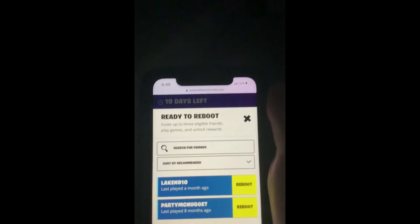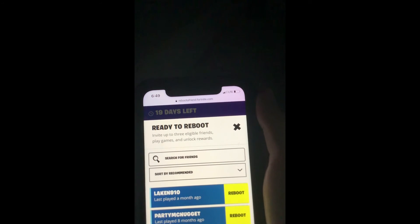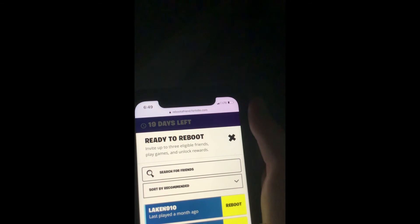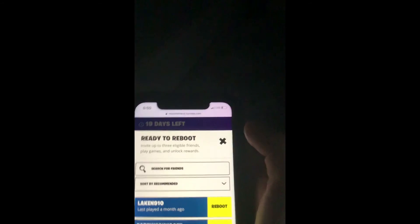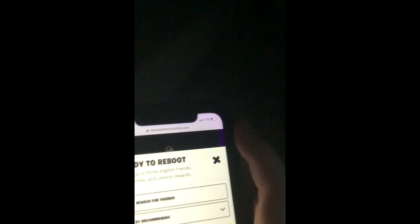I can add any of these friends right here on the screen. I have to use two of them. It says invite up to three. These are my only friends, so we're going to reboot both of them. The next one I want to reboot is another one. There — they're both added to my squad.